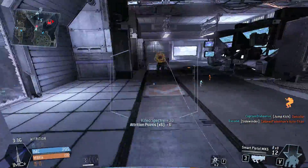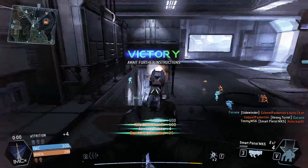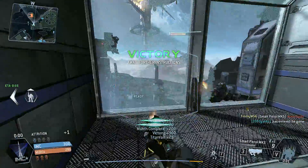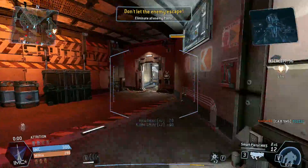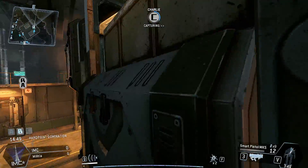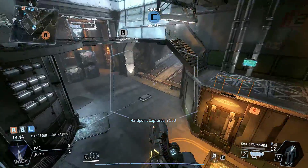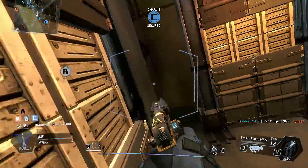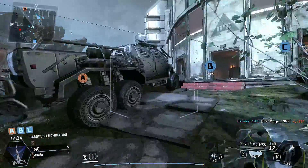There are three attachments for the Smart Pistol: suppressor, extended mag, and enhanced targeting system. Enhanced targeting system increases the speed it takes to lock on to pilots, grunts, specters, everything. The normal lock-on time is one to two seconds to lock on to a pilot, so it is a little bit faster. It really helps if you need to lock on to people, and that's really the best attachment for it. Suppressor is an option if you want to stay off the minimap, but enhanced targeting helps so much getting those lock-ons.